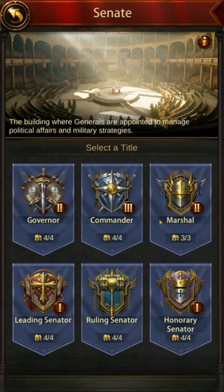These first three titles are opened up based upon the level of the Council of State. The Governor opens up between level 1 and level 10. The Commander opens up between 13 and 22. The Marshal opens up between 24 and 30. The Leading Senator is based upon SVS scores and winning SVS. BOG is based upon BOG scores and winning within that match. And the Honorary Senator is based upon BOC.